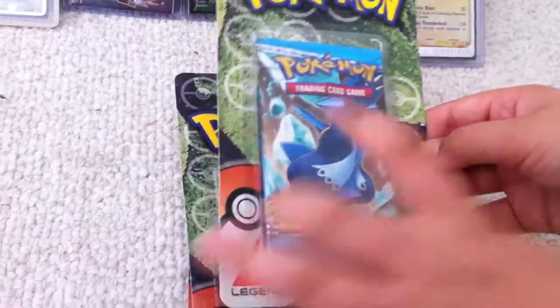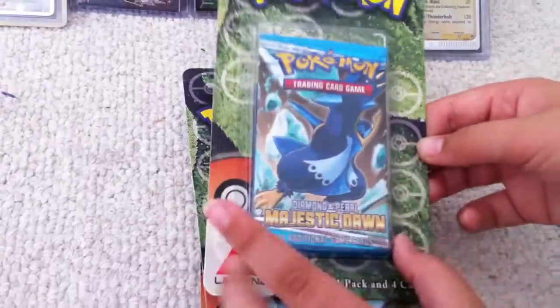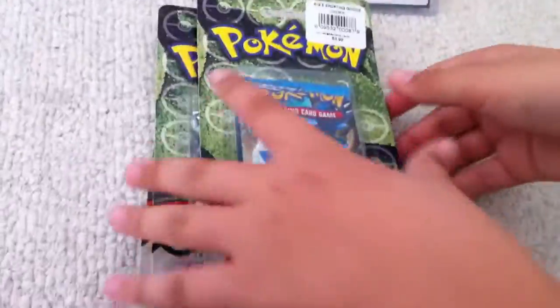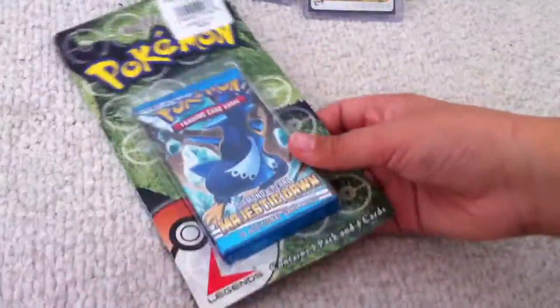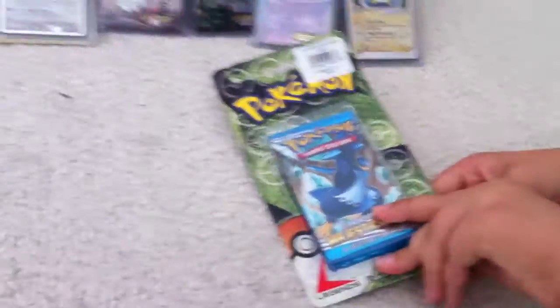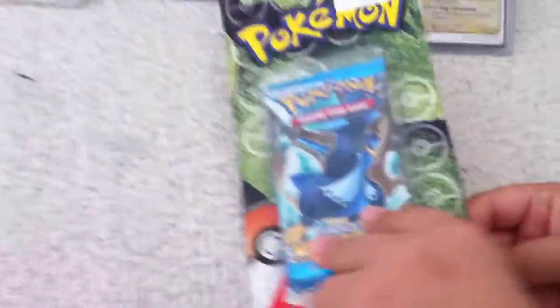These packs come with one booster pack and four cards. The four cards range from Dark Explorers all the way to Base Set. We have two Majestic Dawns and we have a Mysterious Treasures too.